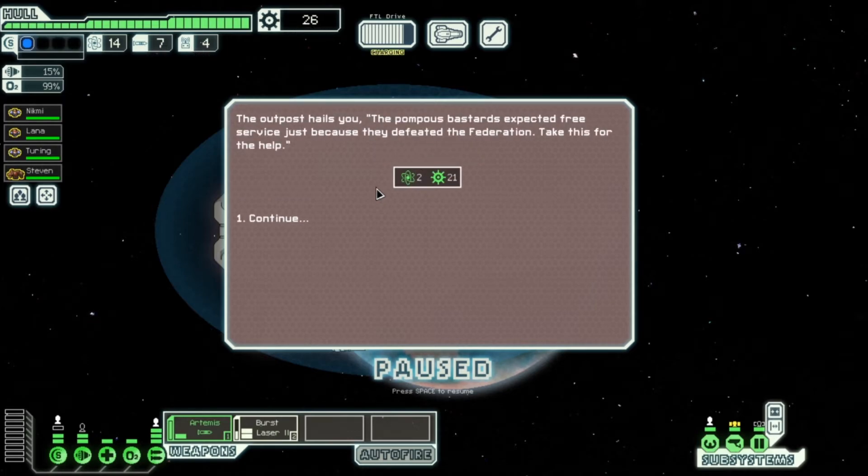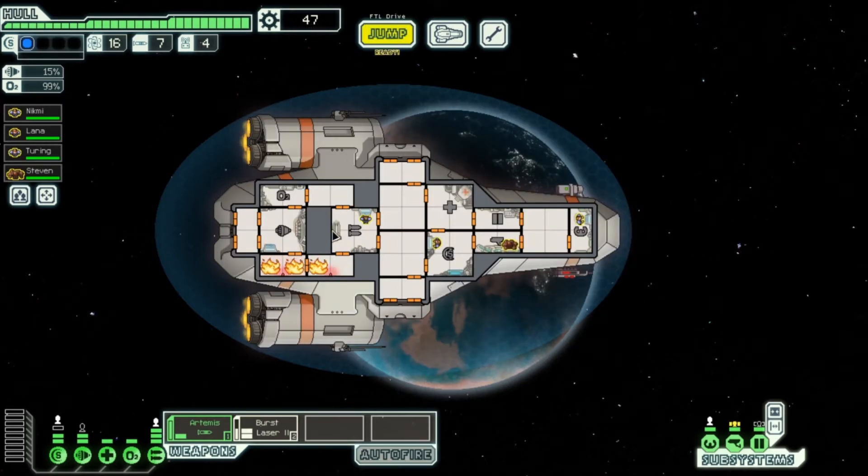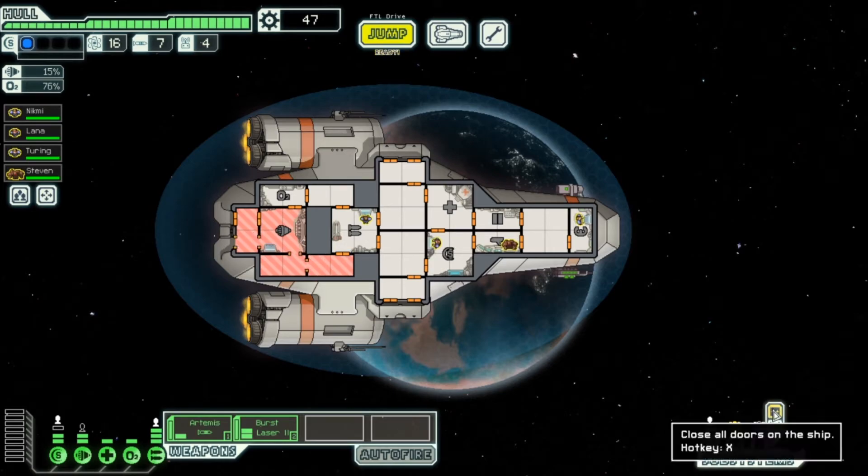The outpost hails us — we get some rewards. Oh, I didn't even notice we've got a fire on board! Stay in there. This is something really cool — you can open doors and suffocate the fire. The rooms shown in red have no oxygen, so the fire will go out. Perfect — let's close all the doors.